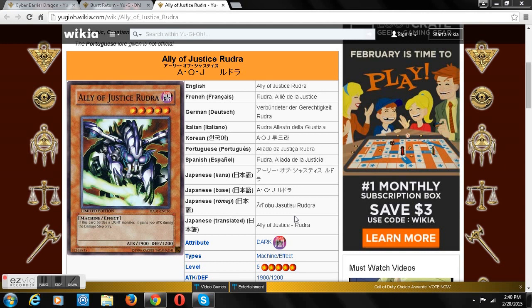It's Ally Adjusted Rudrick. Dark, level 5, 1900 attack points, 1200 defense. The effect is a discard effect — discard a Light monster and it gains 700 attack points.